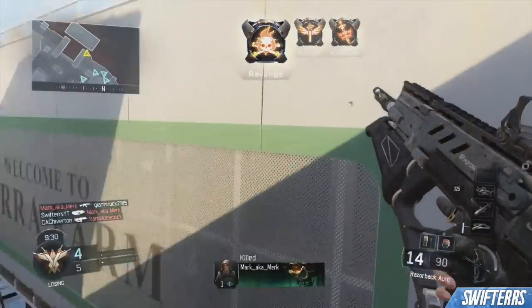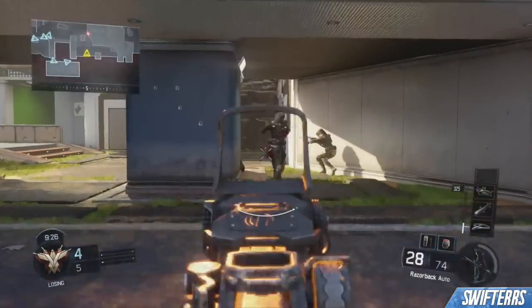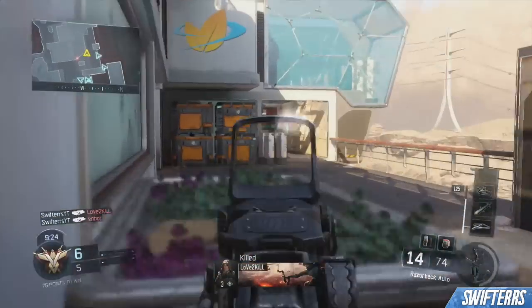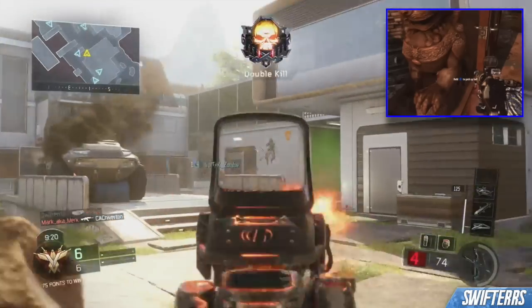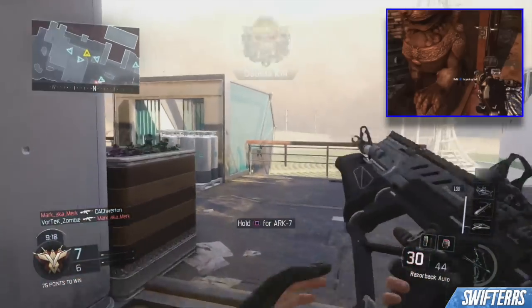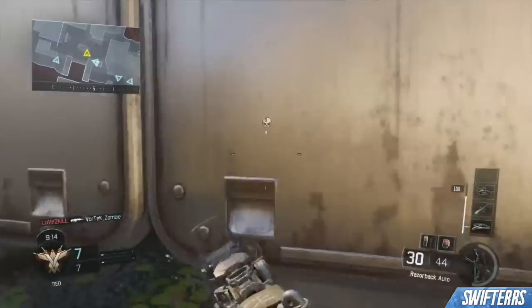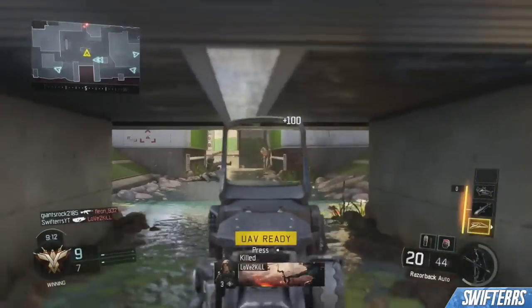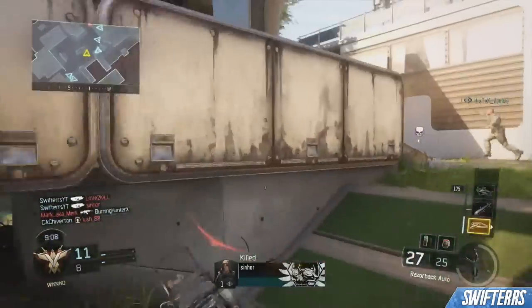I already know there's actually an easter egg on the map Evac relating to Die Rise. In Die Rise there are multiple statues of lions with their hands on balls, and this easter egg was found within Evac. I didn't cover it because I didn't find it significant enough, but this blueprint of the wavegun from Black Ops 1 definitely deserves some recognition, which is why I'm featuring it in today's video.